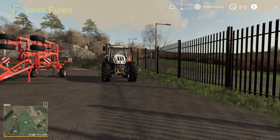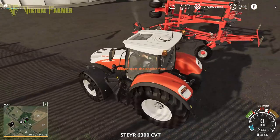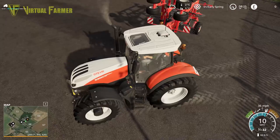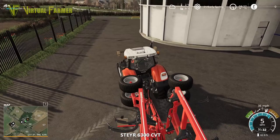Which field are we heading out to? Field six is where we are taking this mighty Steyr 3600. We are playing on Start From Scratch, obviously without any money, so absolutely nothing in our bank.